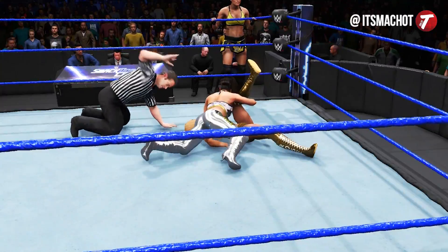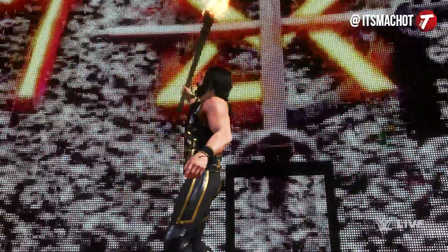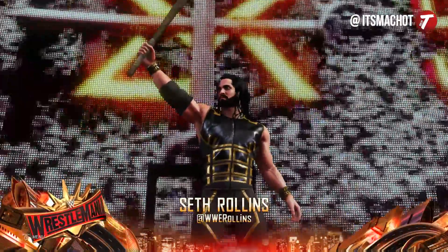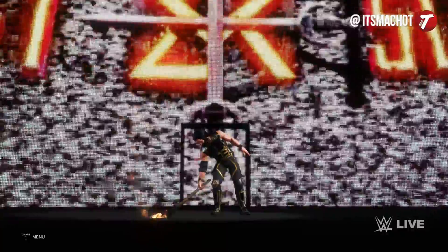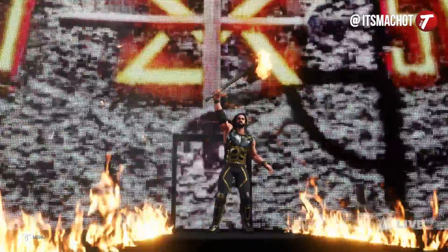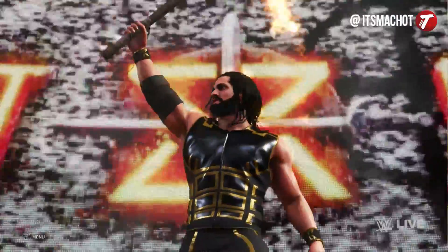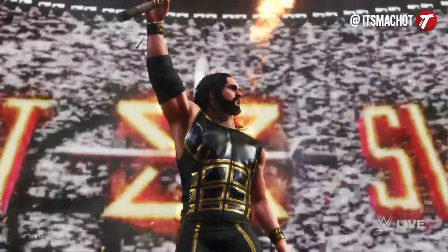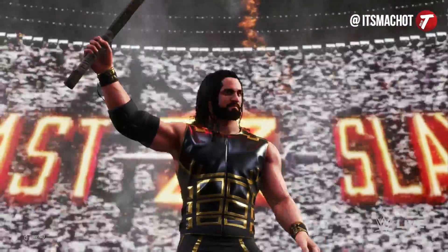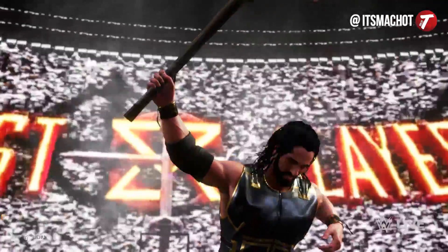Sticking with the last DLC, something you probably noticed is that Seth Rollins as the Wanderer has his own special entrance. This entrance is inspired by WrestleMania 33, where Seth Rollins took on Triple H and came out with a torch ready to light up the stage. The only difference is that in the video game he actually does light it up in fire, which is an entrance that looks amazing on regular Seth Rollins too — so you might as well just assign it to him.